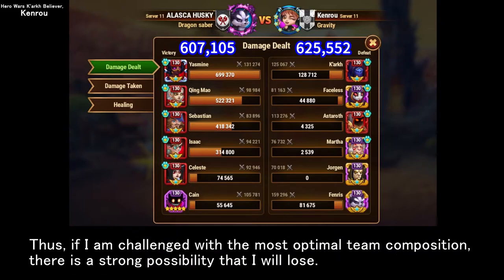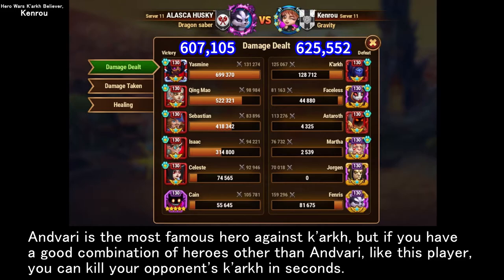Thus, if I am challenged with the most optimal team composition, there is a strong possibility that I will lose. Andvary is the most famous hero against Kark, but if you have a good combination of heroes other than Andvary, like this player, you can kill your opponent's Kark in seconds.